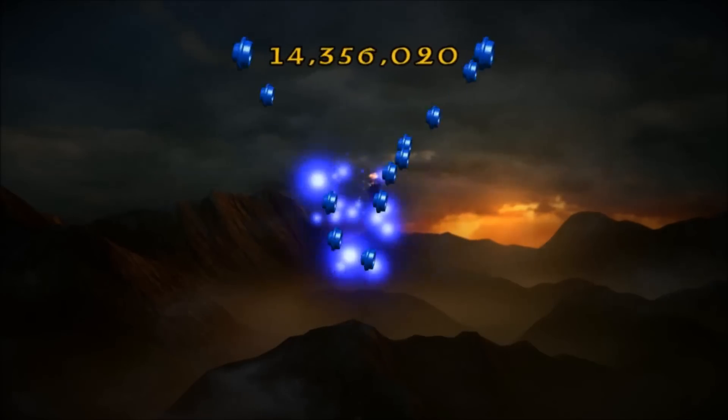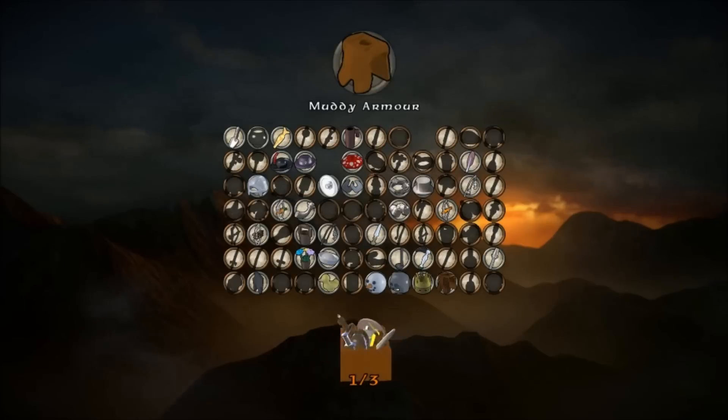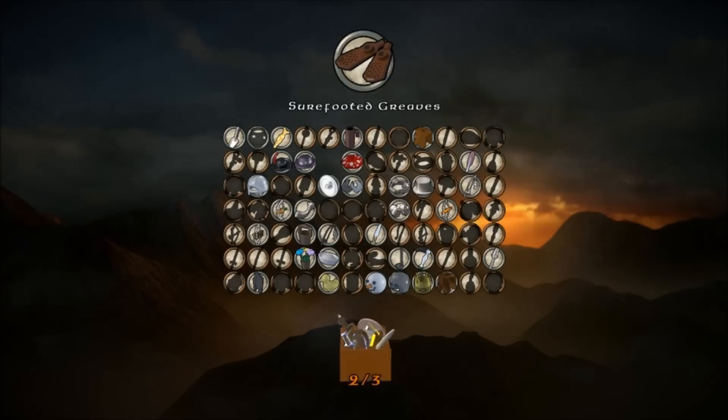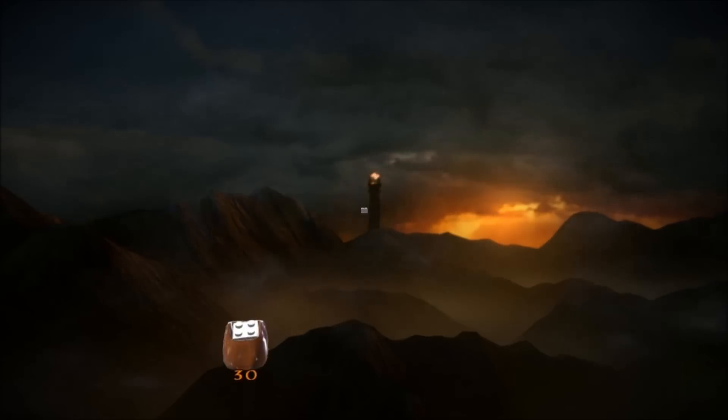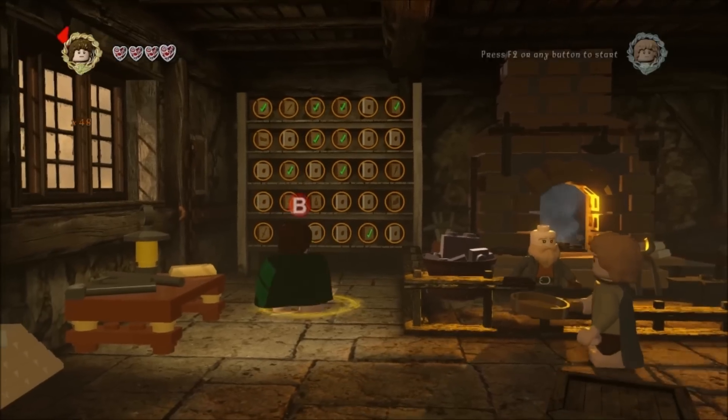Anyway, it's kind of a cool minikit. We also got the spiderfang, the muddy armour and the sure-footed greaves as well as the recipe for the mithril squeak sword. And remember, beat Sam with it — it's awesome.